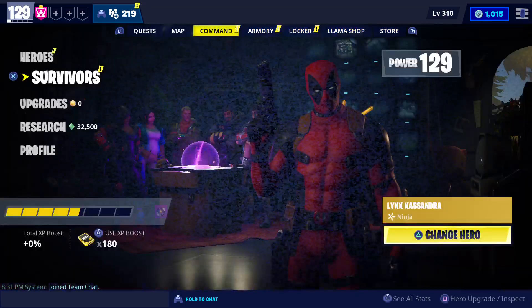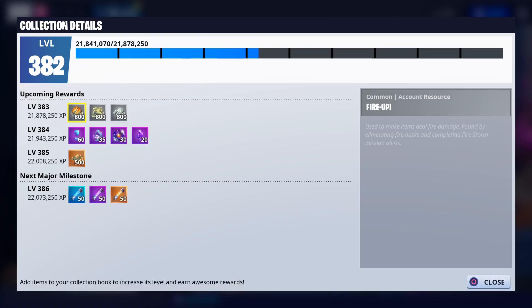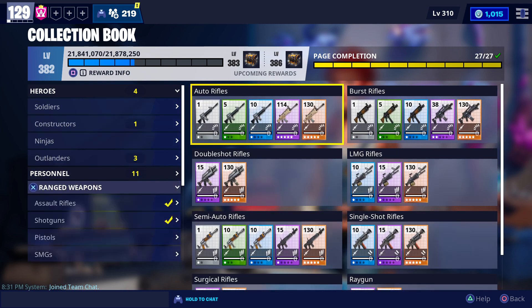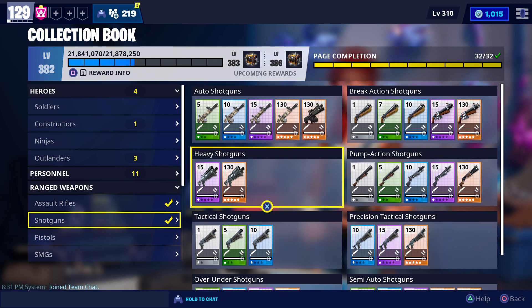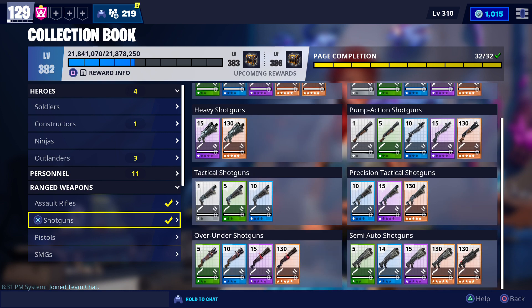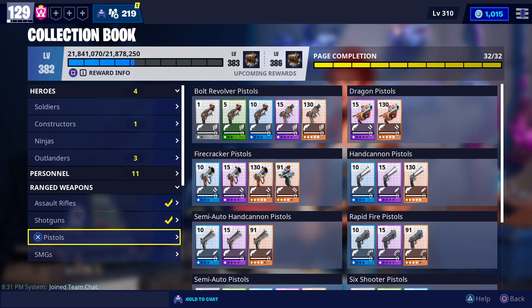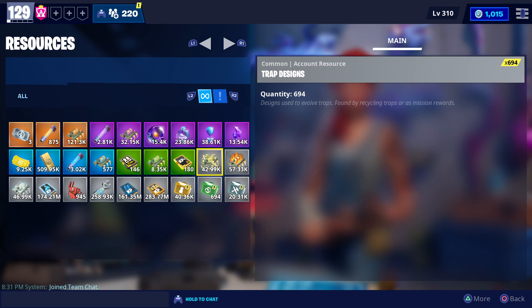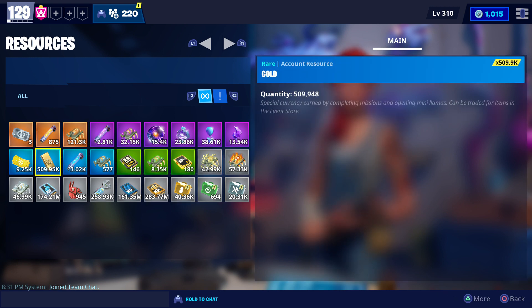So I have told you how to increase the collection book level and I will tell you there is a great reward with the collection book. You have to increase the level by evolving items into obsidian or brightcore tier. You can also go to max level. I will see you in the next video.